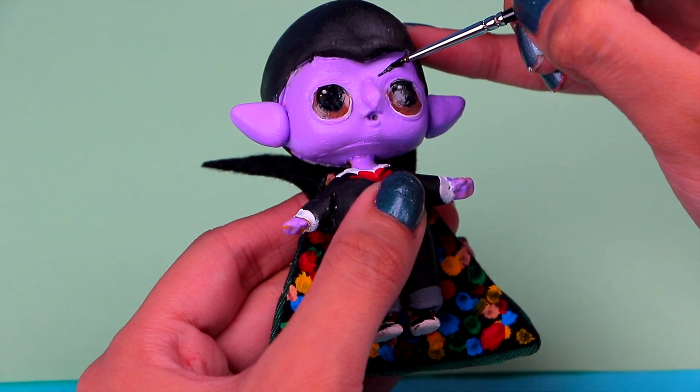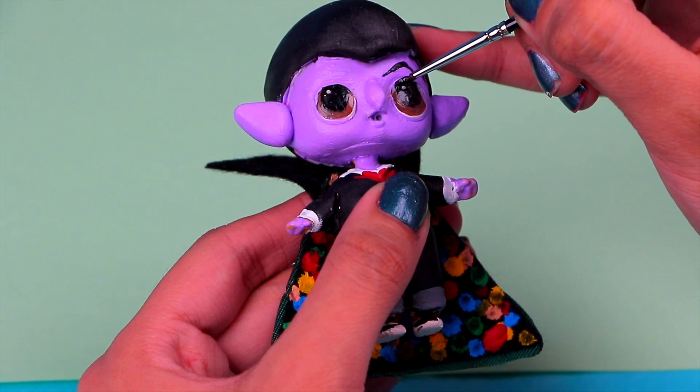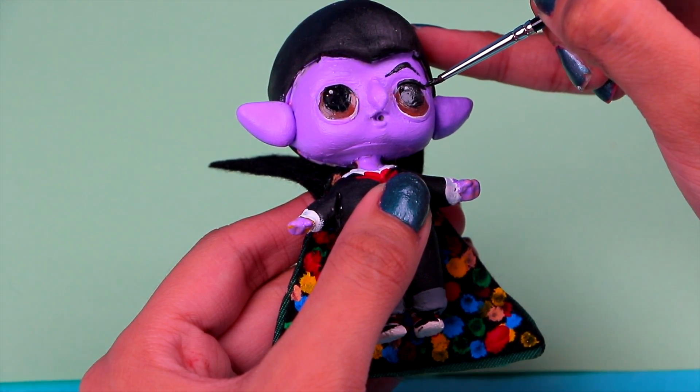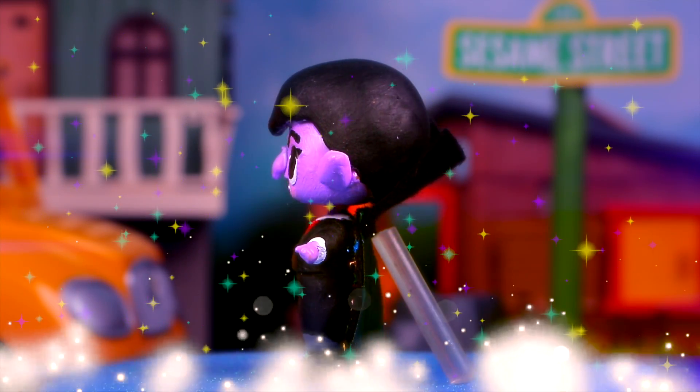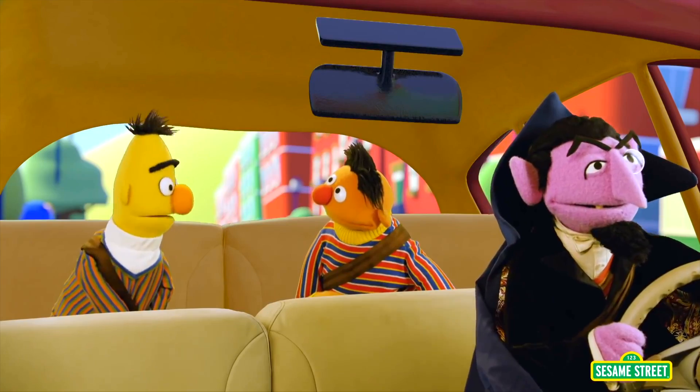We're using jet black acrylic paint to add the details of his face. Use a thin brush and do the eyes and of course his spiky triangular eyebrows. And here he is you guys — our very own version of Count Von Count! Making all the numbers fun since his debut in 1972.